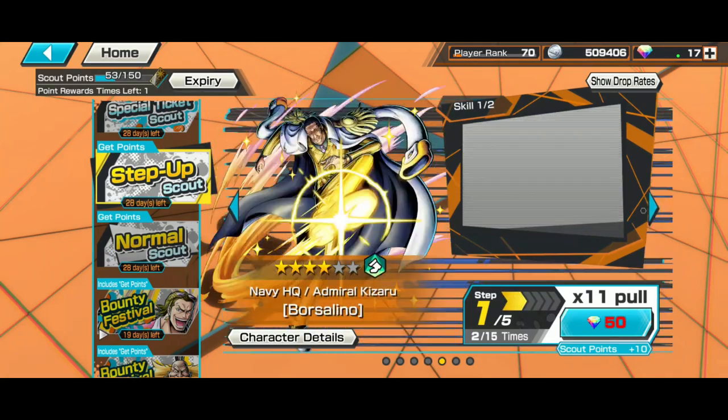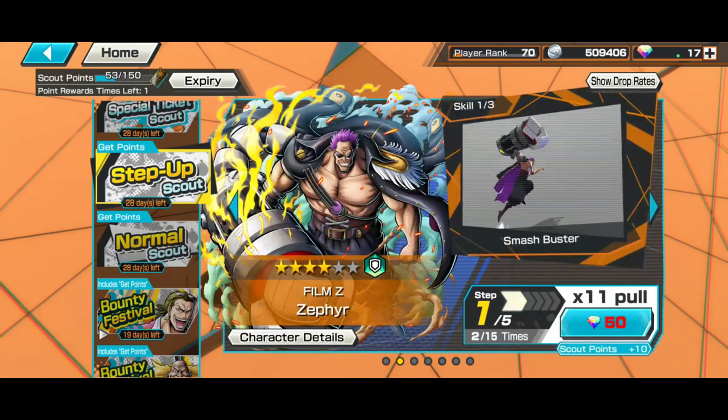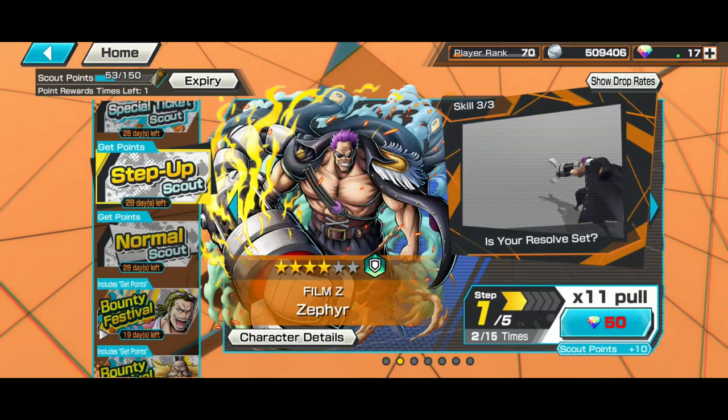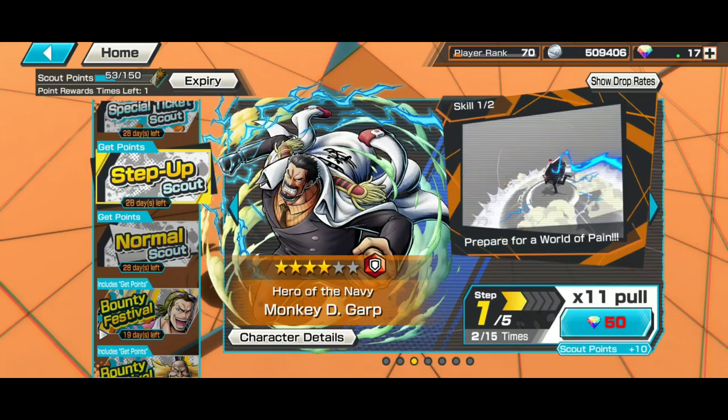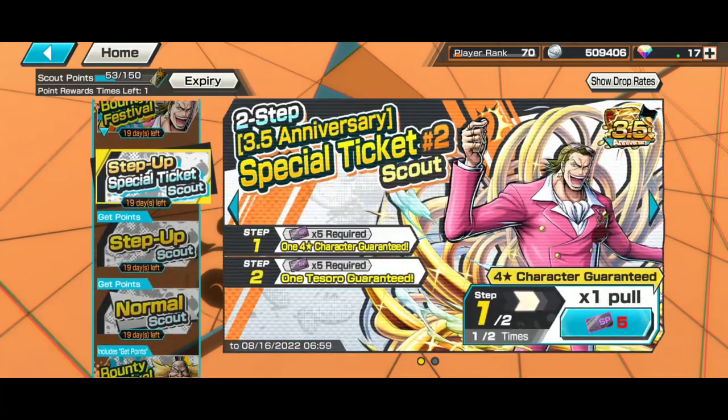It's 200 fragments per dupe if you understand. Personally, I would not recommend going for the EX banners because the rates are bad and you most probably won't get a dupe. We just don't have the capacity for that. But if you do pull an EX unit, that's awesome for you.